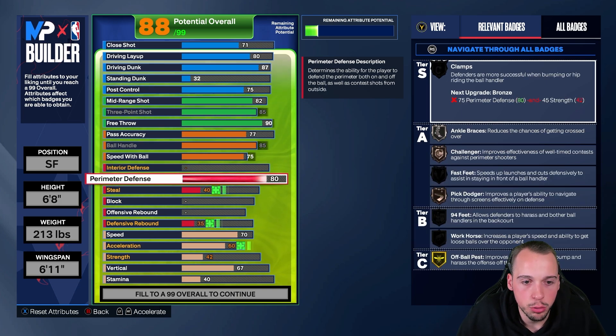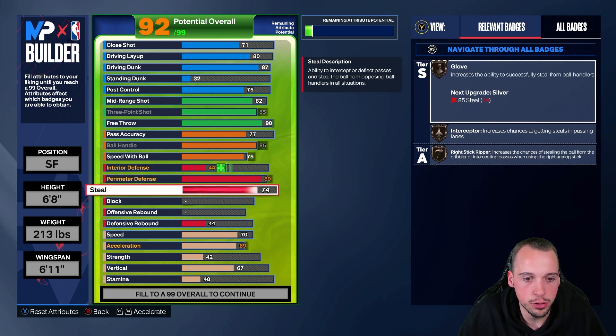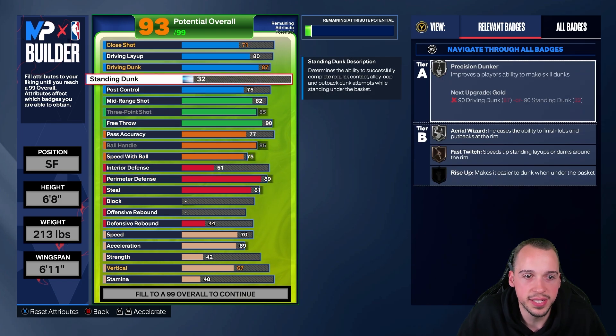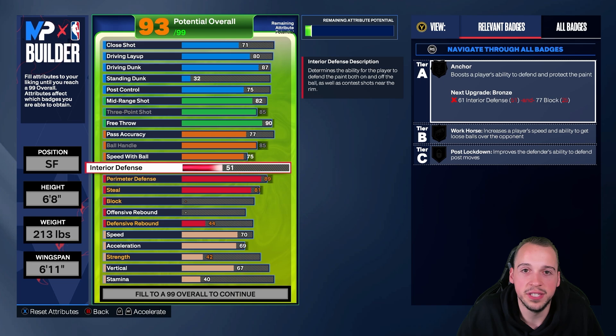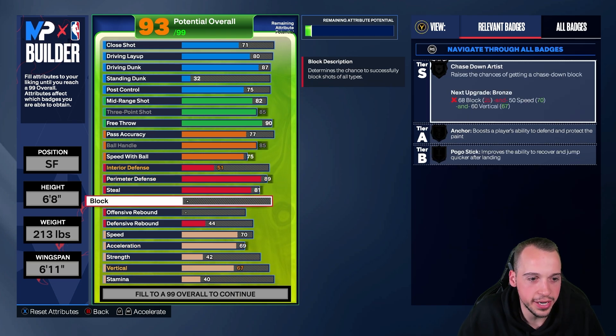For perimeter defense I went up to an 89 — that is another interchangeable part. For steal we're going to go up to 81, which gives you a 51 interior defense — better than nothing is essentially my mindset. Same with the standing dunk, it's linked to your driving dunk rating at least so it's not zero. A 51 interior gives you a chance in combination with the strength rating and some badges.